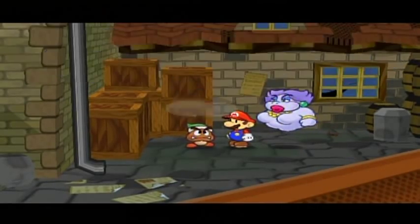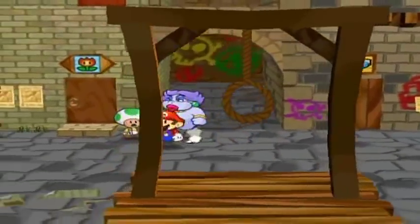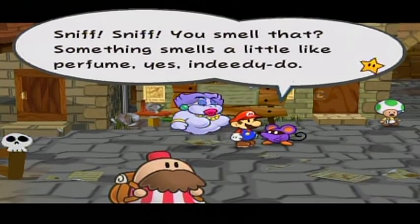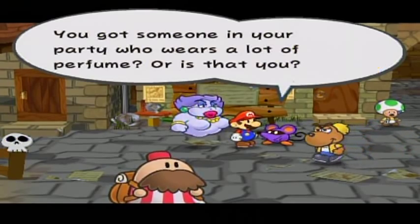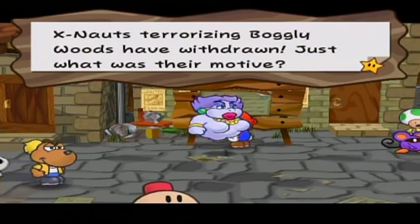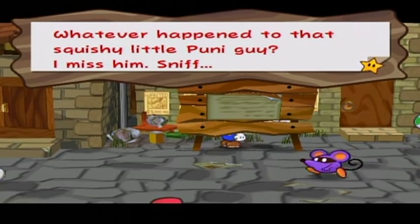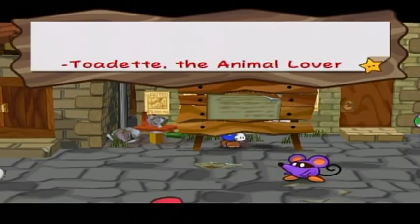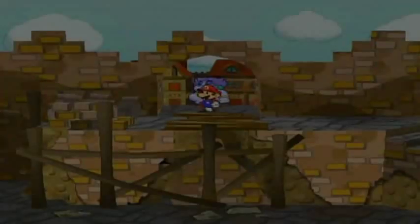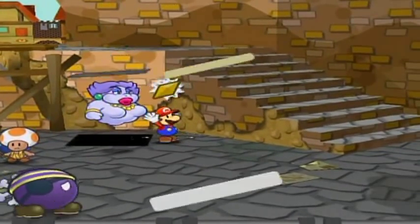The NPC has the exact same thing to say — I thought he might have something different at this point in the game, since he's a pretty entertaining guy. X-Nauts terrorizing Boggly Woods have withdrawn. Just what was their motive? Who knows? Maybe the person on the back of the board at the graffiti corner will know. Whatever happened to that squishy little puny guy? Back here at the port — there it is! Woohoo!